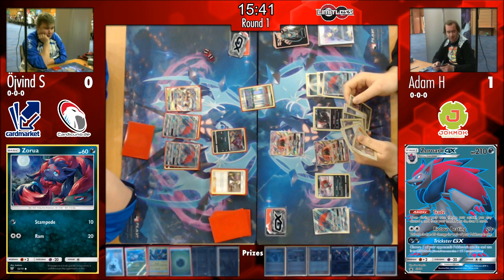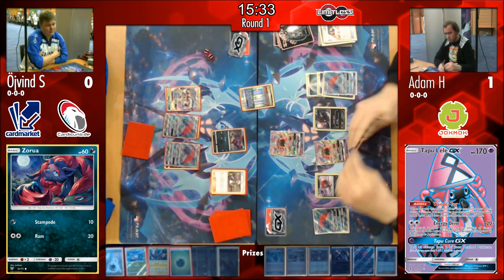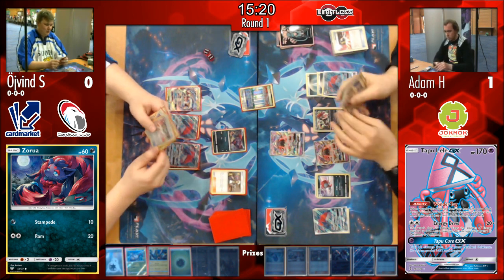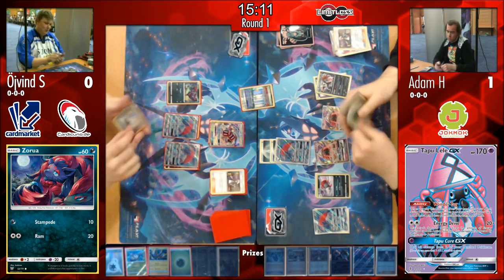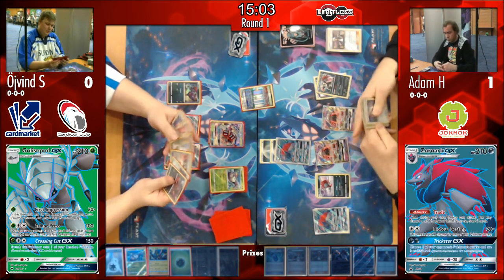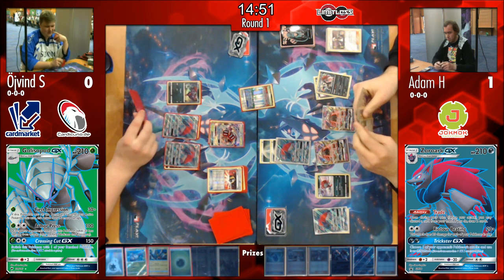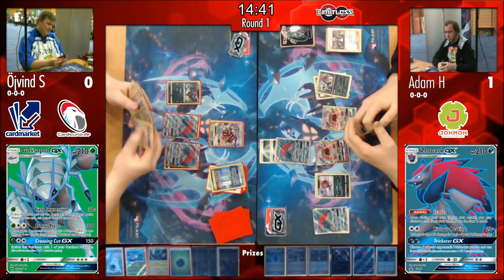Adam draws a Mindjack — and actually he does play two Mindjacks, so it turns out that could start putting out some damage. We see a Guzma played, and instead of Trickster GX he just uses Riotous Beating because he has the maximum number of Pokémon in play for maximum damage output. Øyvind really needs to hit his second Puzzle of Time or a healing card to keep Golisopod alive — that's the Pokémon threatening Adam the most.